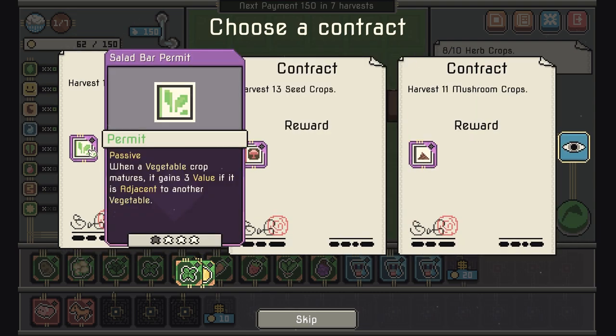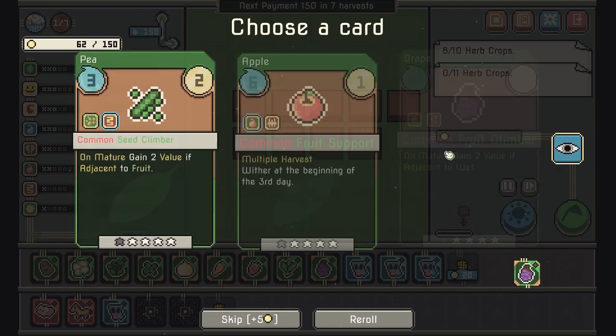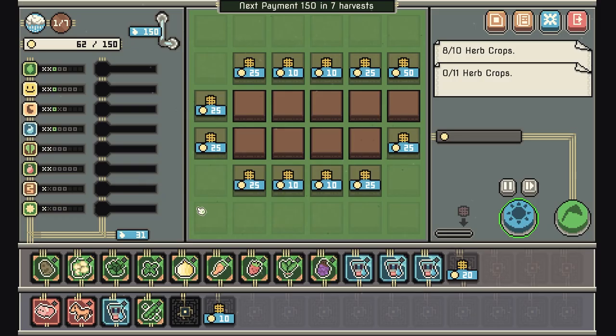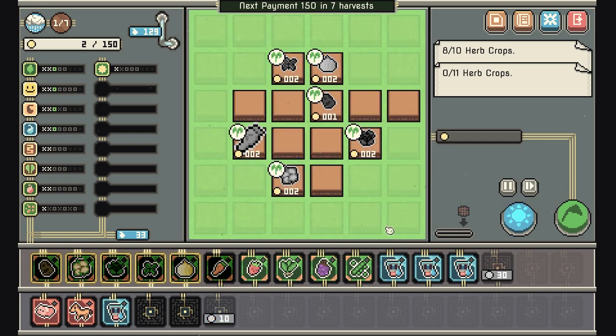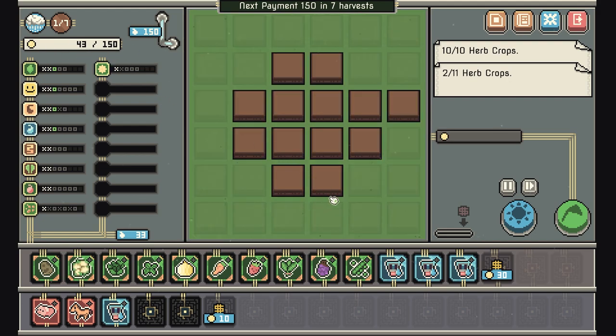But we're kind of more leaning toward a vegetable build at the moment. Just get another sprinkler going. We need to spend money to make money — we're still at max money so I don't think I need to add another one of these. We're gonna make money — let's go ahead and buy those for 10 and see how life works out. We have 41 gold, so I think we're fine.